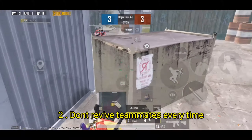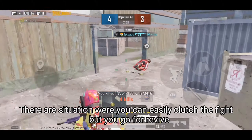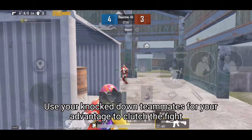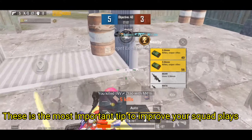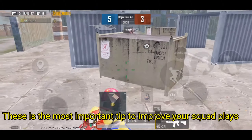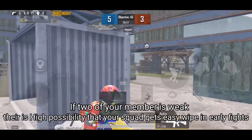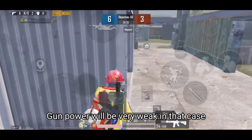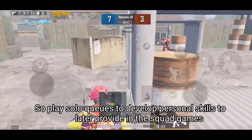Number 2: Don't revive teammates every time. There are situations where you can easily close the fight, but instead you go to revive. Use your knocked-down teammates as bait to close the fight. This is the most important tip to improve your squad plays. If 2 of your members are weak, there is a high possibility your squad gets wiped in early fights. Gun power will be very weak in that case. So play solo queues to develop personal skills and later apply them in squad games.